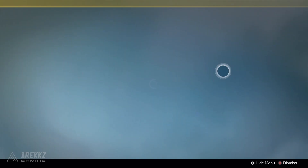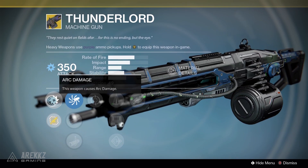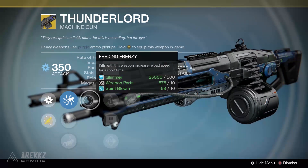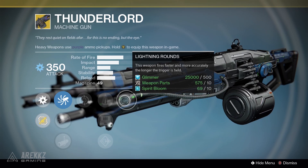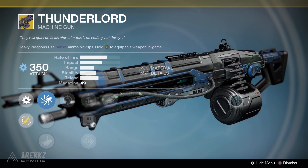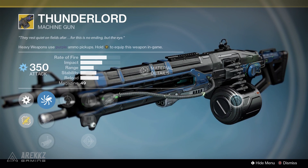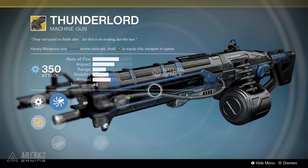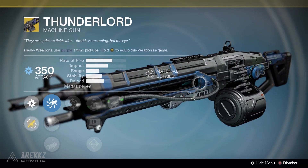The exotic weapon this week is Thunderlord, an arc machine gun. This is a very good weapon — if you haven't got it already, I recommend you pick it up. It deals arc damage, has Feeding Frenzy where kills increase reload speed for a short time, and Lightning Rounds where the weapon fires faster and more accurately the longer the trigger is held. It also has a hidden Firefly-type effect where kills cause enemies to explode, damaging nearby enemies. Definitely a top recommendation.